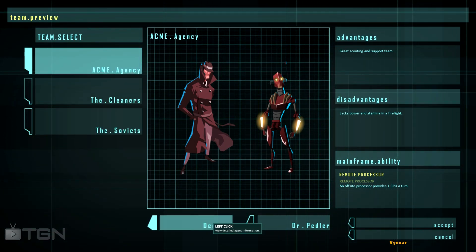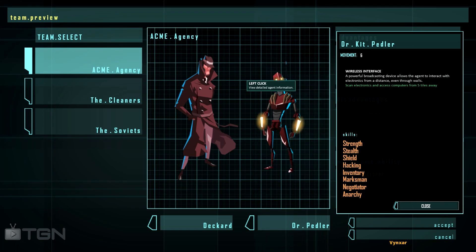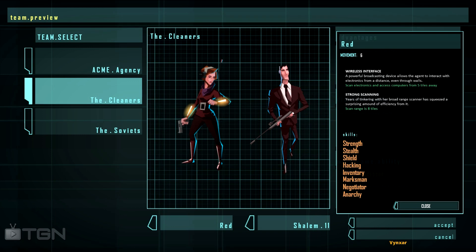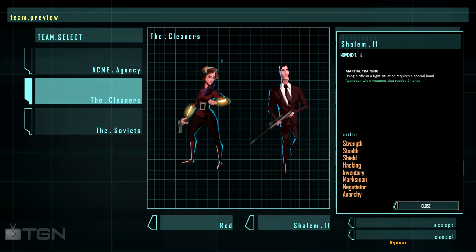In the ACME Agency we've got Deckard, who is good at stealth, and Dr. Peddler, who is good at hacking with his wireless interface. In the Cleaner we've got Raid, our hacker — she's good with wireless interface and has a strong scanning ability. And Shalem, who is the sniper and knows how to use the rifle.